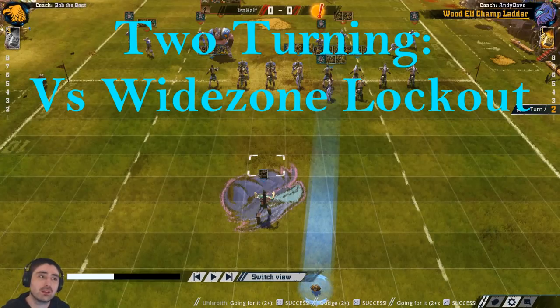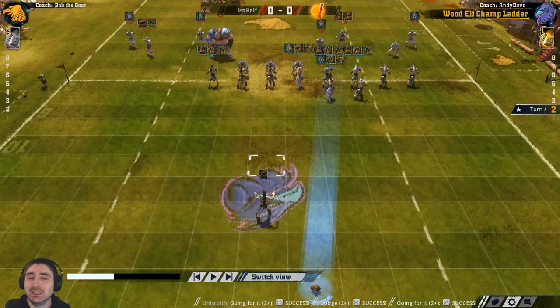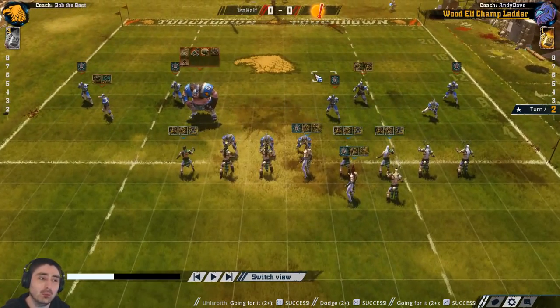In the first video we scored a two-turn touchdown when the opponent left the flank completely open - it was pretty easy. Now we've increased the difficulty by a notch: I'm going to try and score a two-turn touchdown with your opponent defending both flanks. In this video I do have to roll a few more dice and things could go wrong, but the key points are important to follow.